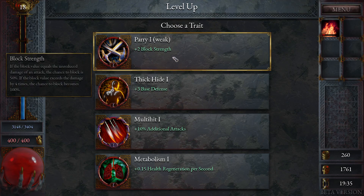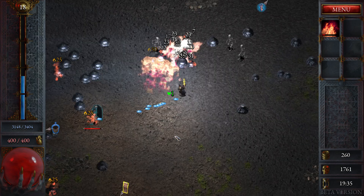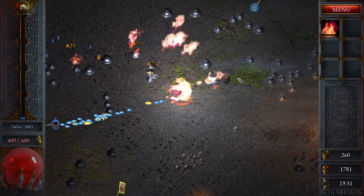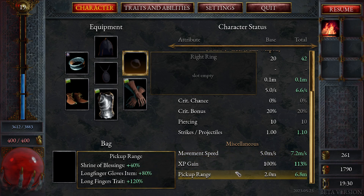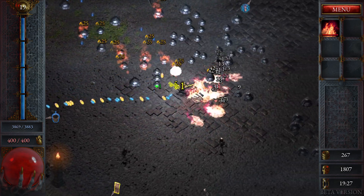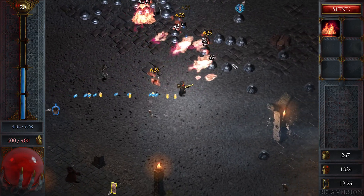I think attack speed might be the thing to go for. I got a vacuum — multi-hit, plus 10% additional attacks. How does that work for a continuous damage weapon? I don't know. Pickup range is now 6.8 meters away, pretty good. I got the vacuum so I'm getting a lot of levels. The flame does look bigger.